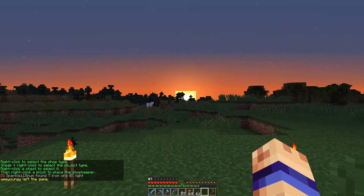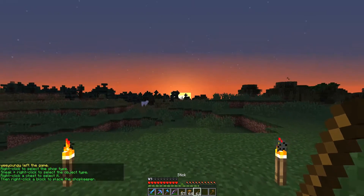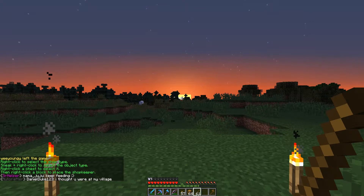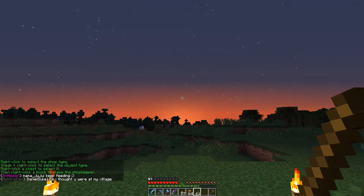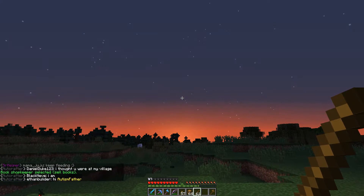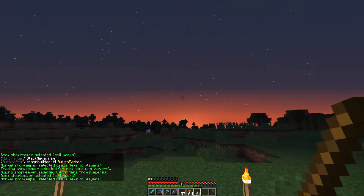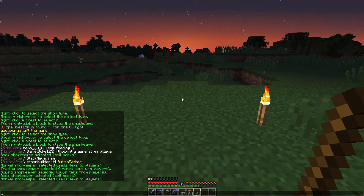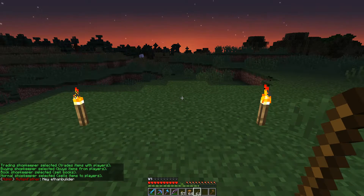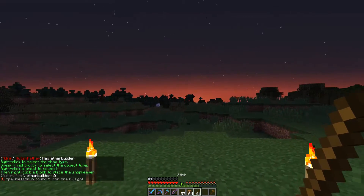So here we are in the resource world — sun setting, looks pretty nice. Select a stick and it puts into chat: right click to select shop type, and sneak and right click to select the object type. So if we just right click in the air, now we have the options: normal, trading, buying, and book. We're going to go with normal for right now. The other ones work pretty much the same way. So okay, we have that set — that's for the shop type.